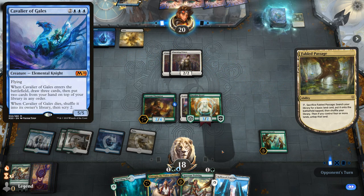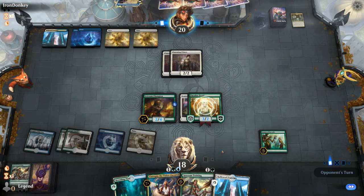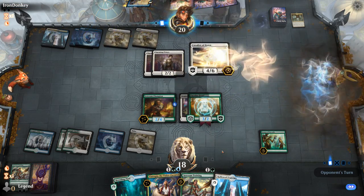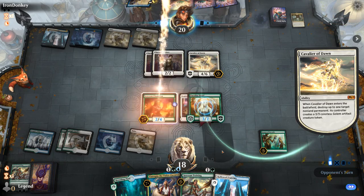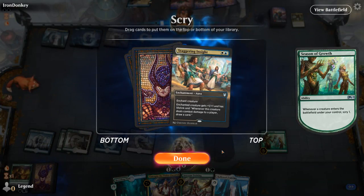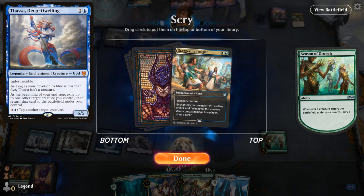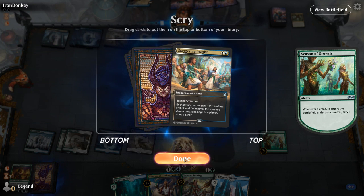This might be a Cavalier — and it's the white Cavalier. Cavalier of Dawn makes sense with Thassa — you can destroy Thassa which is indestructible and make a 3/3 Golem every turn. Staggering Insight seems good. So it can go Eutropia into Staggering Insight.